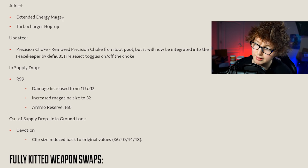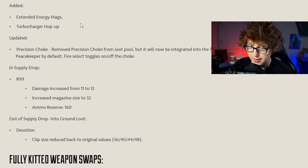Energy mags are back, the turbocharger hop-up is back and will be on the Devotion. Extended energy mags are coming back. Energy weapon meta - the Volt, the Devotion, the Havoc. There are some buffs to the Havoc coming too. Energy weapons are going to be insane this season.